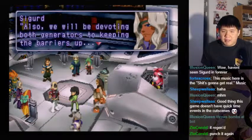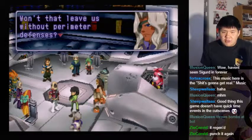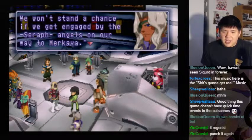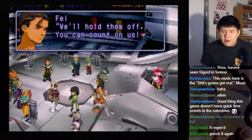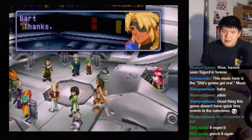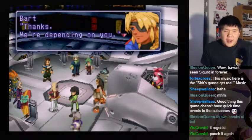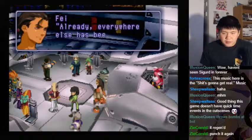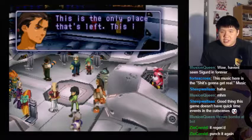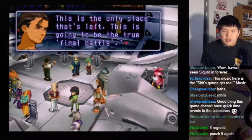Also, we will be devoting both generators to keeping the barriers up. Won't that leave us without perimeter defenses? We won't stand a chance if we get engaged by the Seraph Angels on our way to Merkava. We will hold them off — you can count on us. You guys just concentrate on taking out that main cannon. Already everywhere else has been taken out. This is the only place that's left. This is going to be the true final battle.